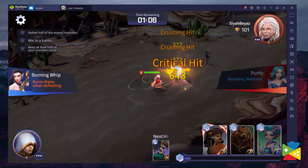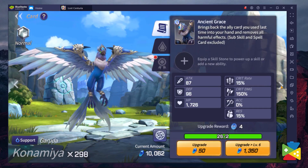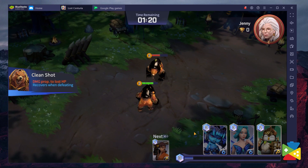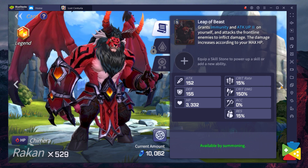Com2uS has just released for Android a brand new strategy RPG known as Summoner's War: Lost Centuria. This is a new free-to-play game with real-time combat between monsters from the popular Summoner's War franchise. It takes a fresh take on real-time PvP and embraces the genre by including trademark systems like the rune system, with your favorite monsters reimagined into full 3D model art.